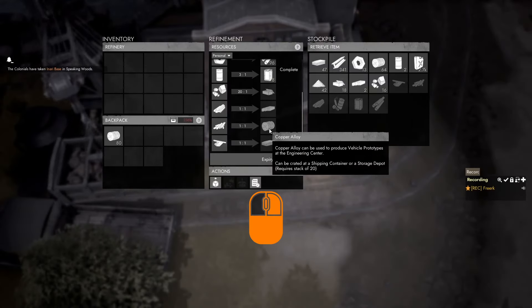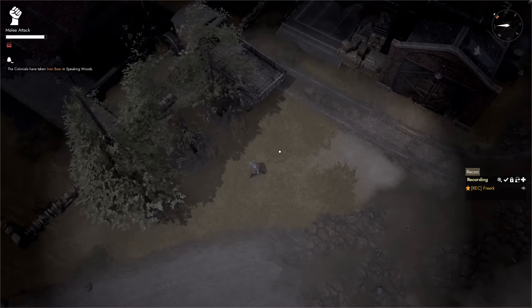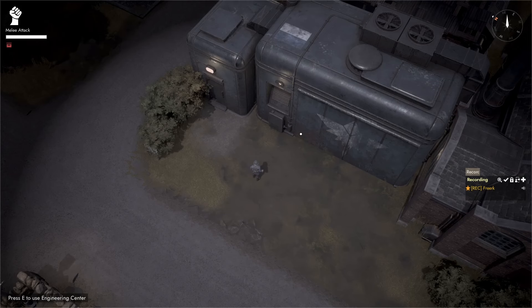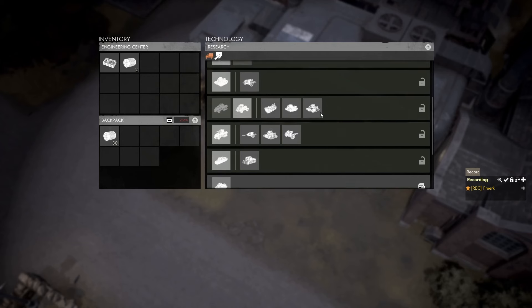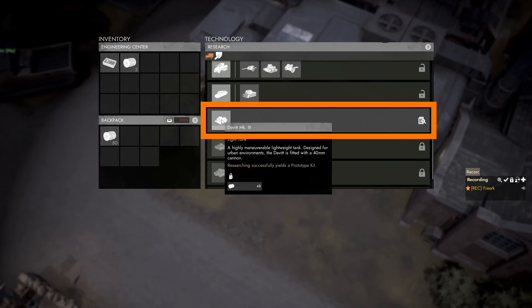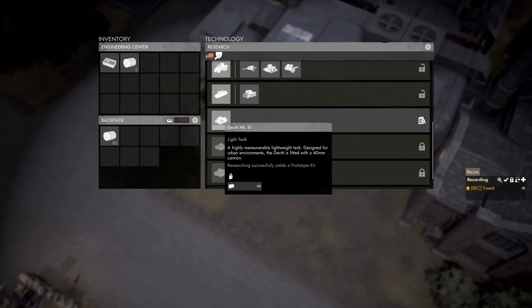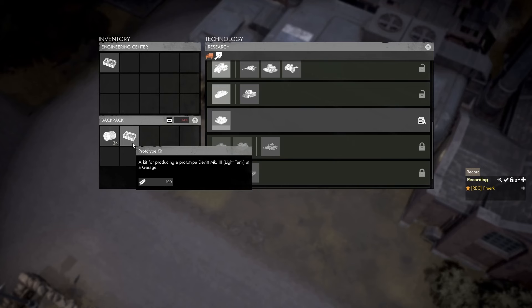Once the vehicle prototype is complete, we take out the copper alloy and bring it to the engineering center. When we're close, we press E to open the resource menu. In the vehicle tab, we scroll down past all the already unlocked items. We can see we are currently working on the research of the David Mark III. The popup shows that the cost for a David Mark III prototype kit is 48 copper alloy. We click on that, it says research succeeded, and we now have the prototype kit for a David Mark III.